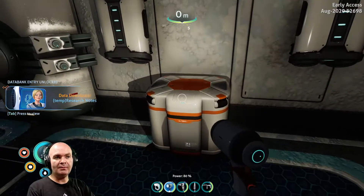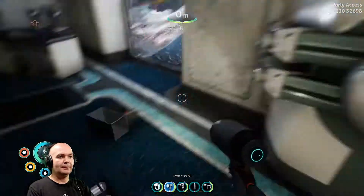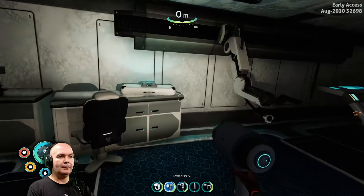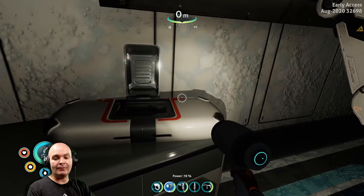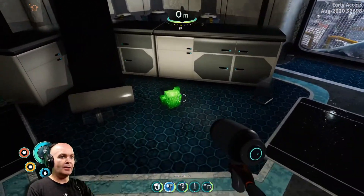Modification station — you need this. Your control room — you definitely need that if you want to change the color of your base. Ion cube.